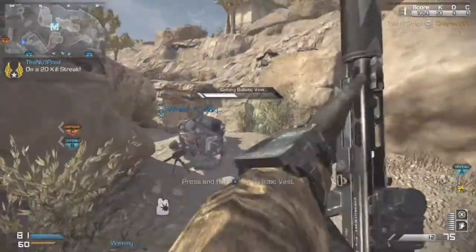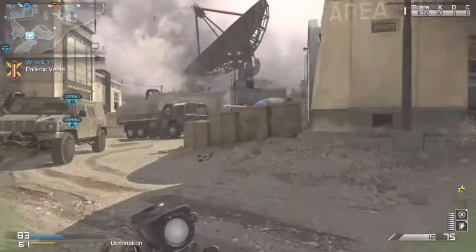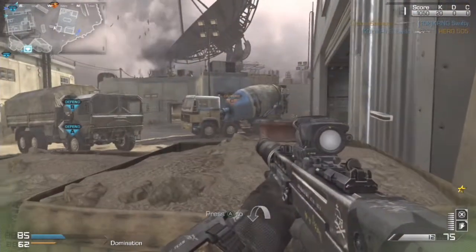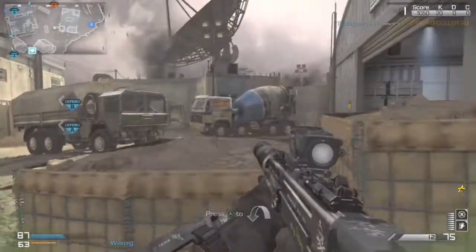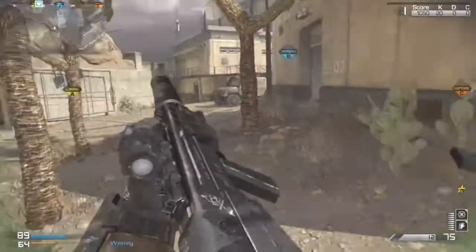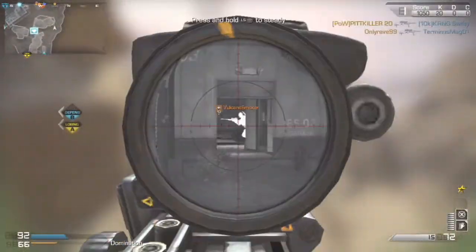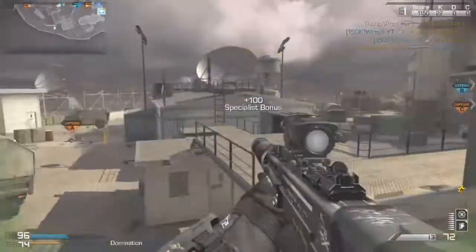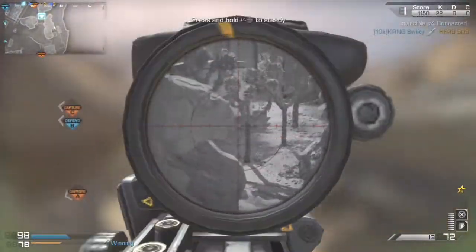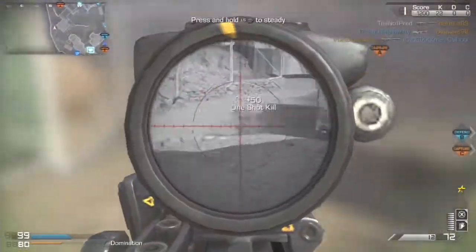I'll probably get hate for this, but I don't think that up until now sniping has taken much skill. Honestly, if you think logically, all you have to do is press the left trigger to zoom in and the right trigger to shoot — that's pretty much it. All you really need is one shot. I don't think sniping takes much skill in this COD because it's just consistent one-shots all the time.